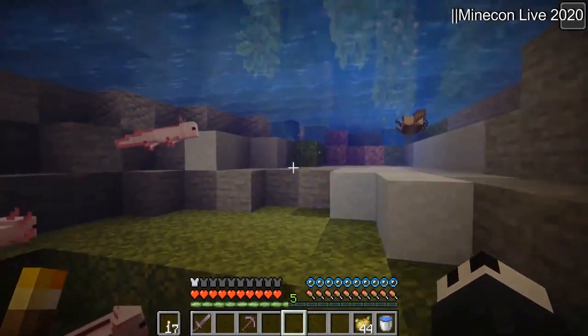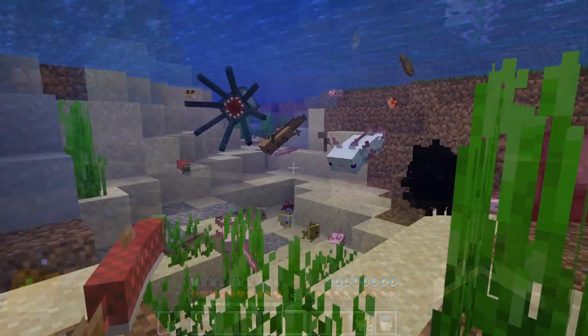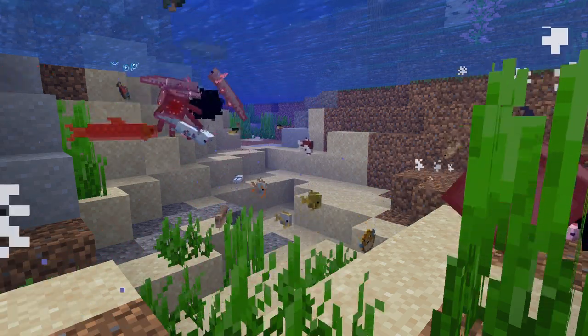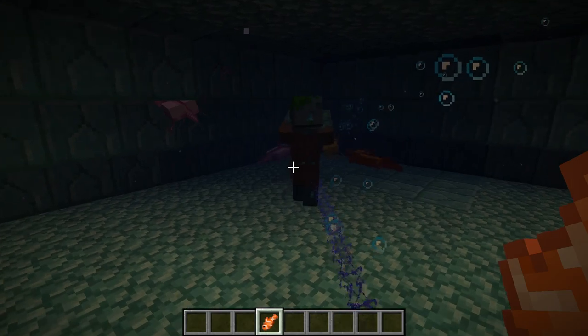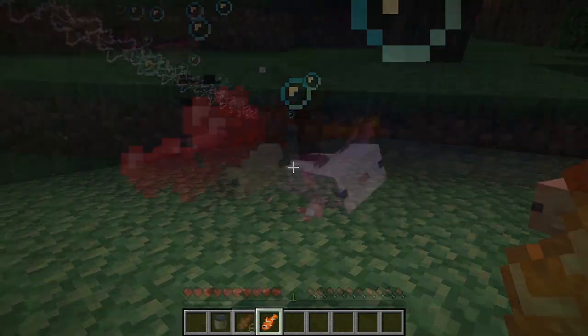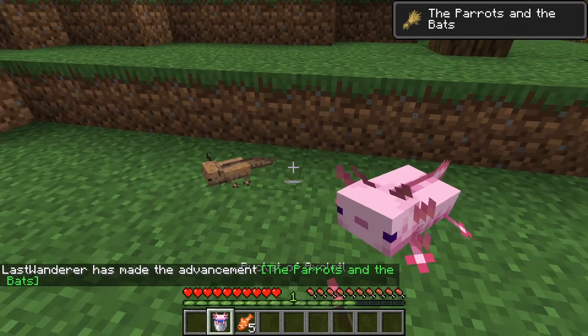The lush cave biome also adds a new mob: the axolotl. They come in multiple colors and they attack most underwater mobs, except dolphins and turtles. Although axolotls don't normally attack guardians or drowned, you can tempt them to attack by holding tropical fish. Additionally, axolotls can be bred using tropical fish and they can be picked up in a bucket.